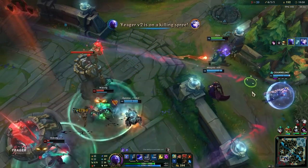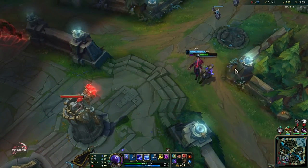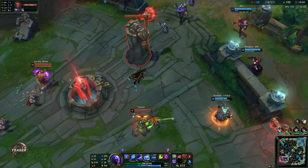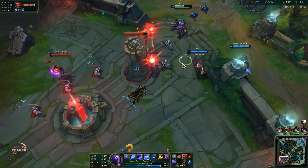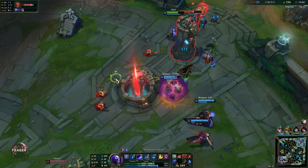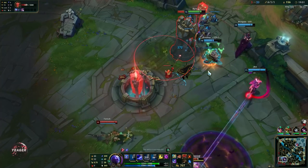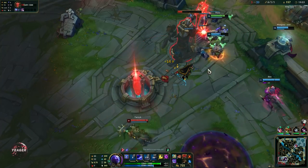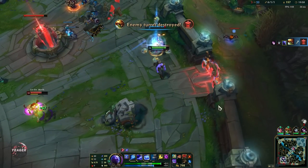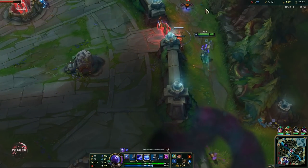I applied flux to Wukong right there and then Q'd him — he tried to body block Jhin. I walked in and got the kill. He's dealing zero damage right now — we are too far ahead. They should pretty much GG — I don't think they can do anything this game. Going ahead to take the inhibitor as well. You don't want to take the inhibitor too early but 20 minutes is fine.